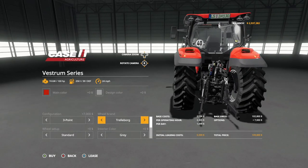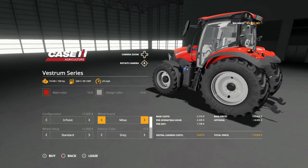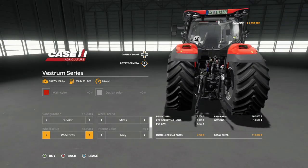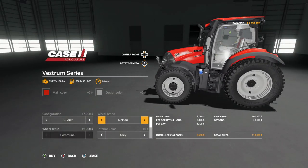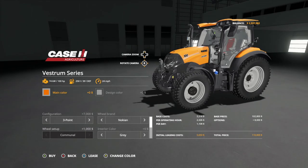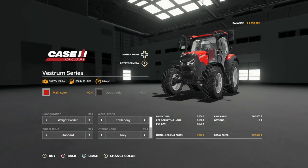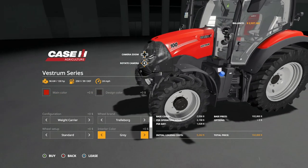In Trelleborg we have standard wheel weights, wide tires, wides with weights, narrows, rear twins, and twins all around - every single tire option with the exception of triples is in here. Even the narrows look great. In Michelin we only have the wide tires. In Midas we have standard and wide tires - those things are massive. And of course we also have the Nokians - perfect if you want to put together a road works setup.